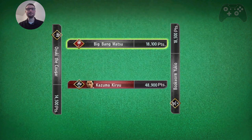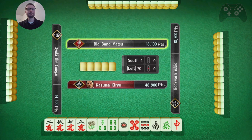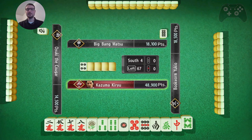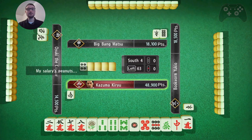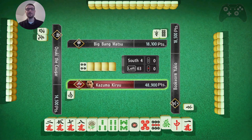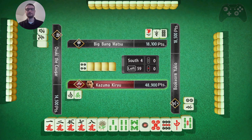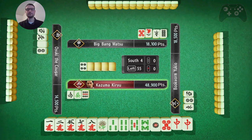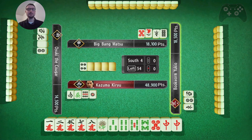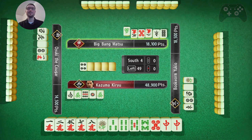And we are on to cell four. The goal is to basically just survive. I have a massive lead, so as long as I don't get hit by a Yakuman, I should be okay. That being said, if I can win this hand, I'm going to - because that is the most efficient way to not get hit by a Yakuman.